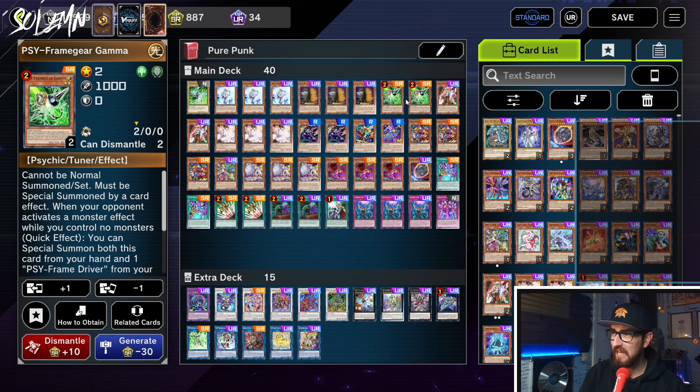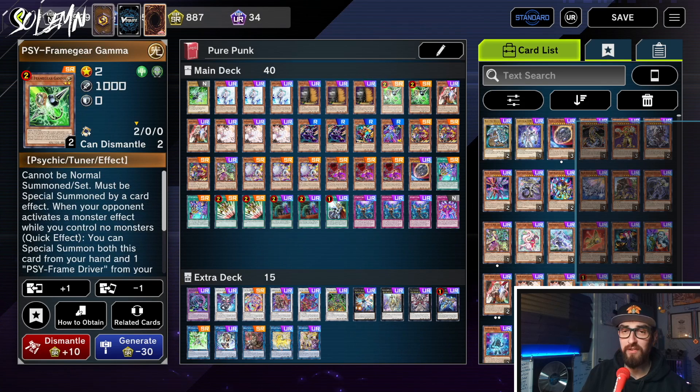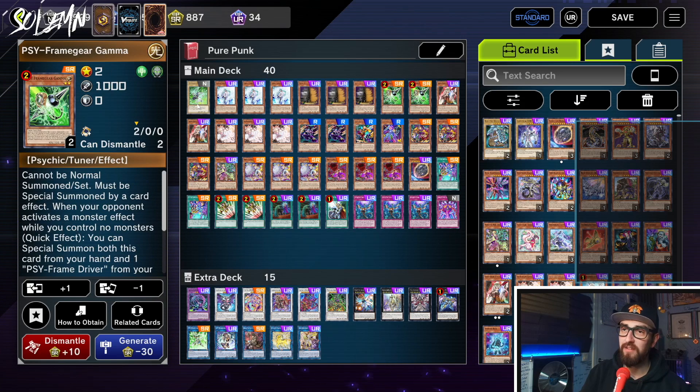Gamma is like the most crazy hand trap possible here — it stops Max C, it stops Ash, and it creates our level 8 Synchros which Punk is really known for. And beyond that, if we do our whole Punk combo and we didn't need Emergency Teleport but did draw it, we can teleport out the Gamma, and then with the three level 8 bodies our normal combo makes, we can make a Baron. So while Gamma is at two and definitely annoying with the Driver brick, it's just broken in this deck.